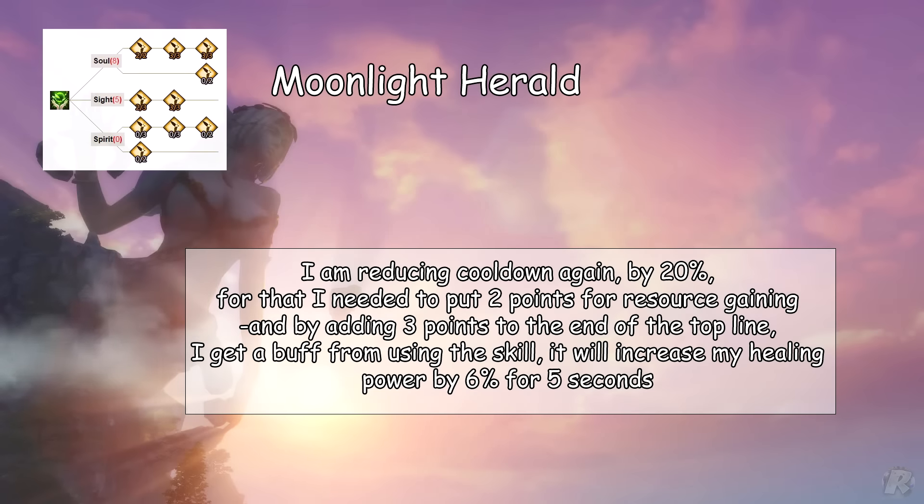Moonlight Herald — I am reducing the cooldown again by 20%. For that I needed to put 2 points for resource gaining, and by adding 3 points to the end of the top line, I get a buff. From using the skill, it will increase my healing power by 6% for 5 seconds.